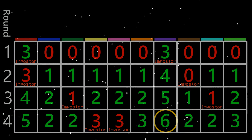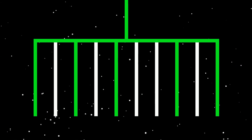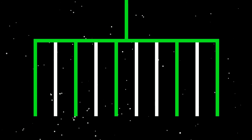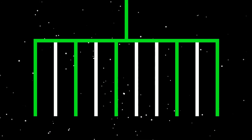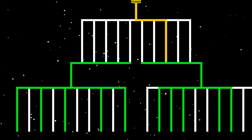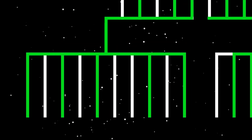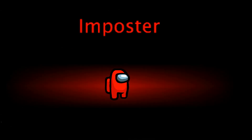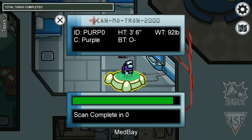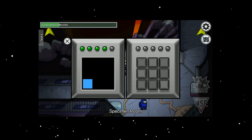If we have 20 players, we can do a similar system but with multiple games. We start with two games of 10 players with the same settings, but rather than looking for the first player to get 6 points, we're looking for the first 5 to get a clear lead. Those 5 winning players from each game then become one final game of 10. With higher numbers — for example 40 players — we go from 4 games of 10, to 2 games of 10, to 1 game of 10. We also have the option to make later rounds more difficult for the imposters by changing the number of imposters, increasing the kill cooldown, turning on visual tasks, and decreasing task amounts. In that case, we can make the final round a single imposter on very hard settings, where the first player to win an imposter round wins the whole tournament.